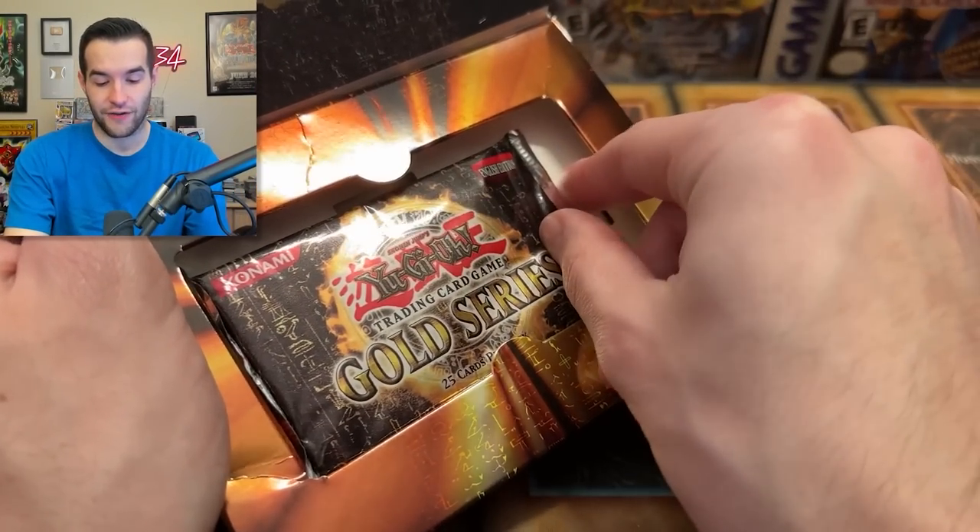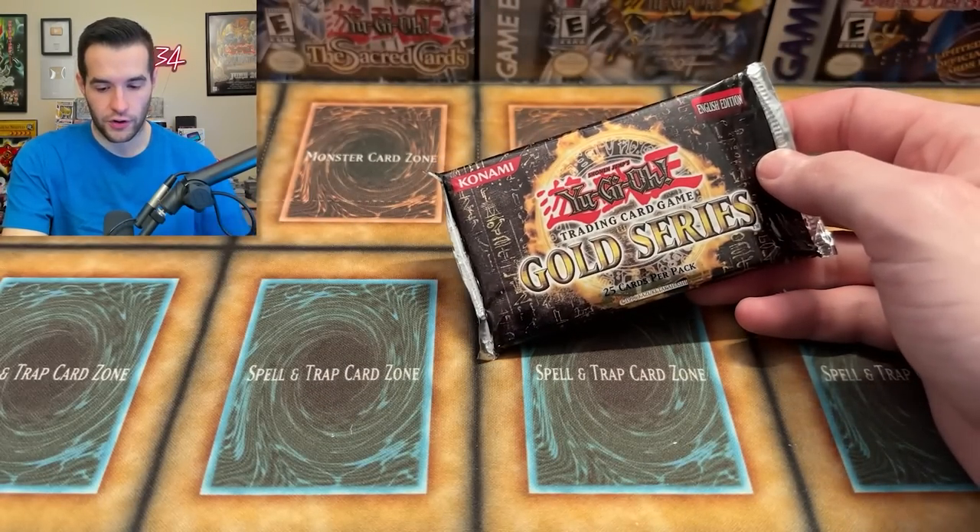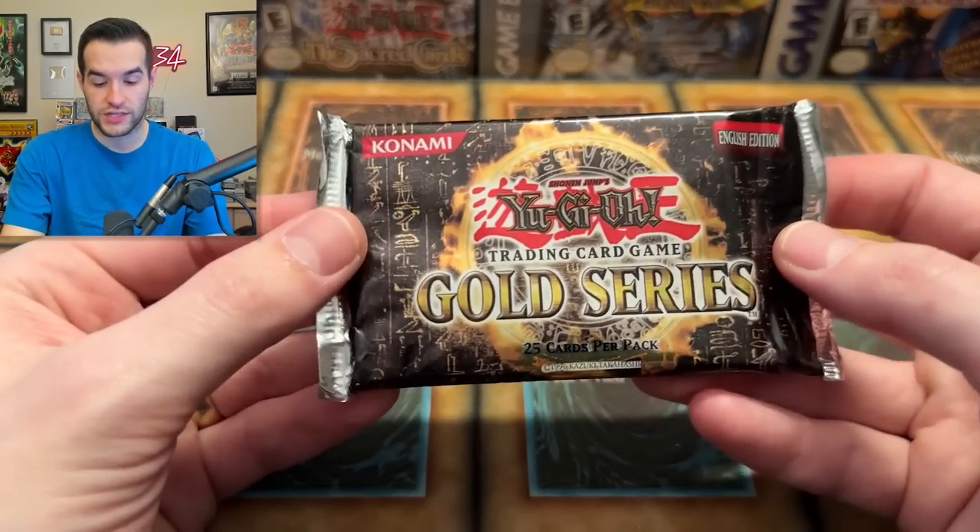So if you remember with Simo, they kind of went in order. This thing is beat up, man — look at this. Wow, very beat up. Hopefully the cards inside are not beat up. Gold Series — the original. There's nothing after it, just Gold Series. It's the original one. I don't remember where the Gold Rares are — I think they're actually at the back.